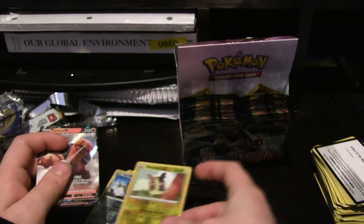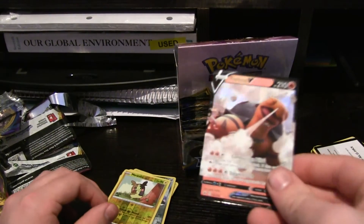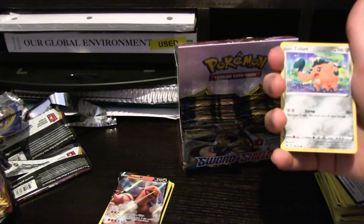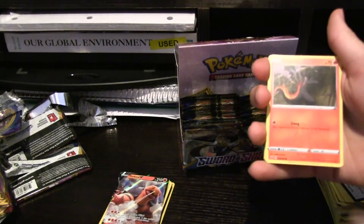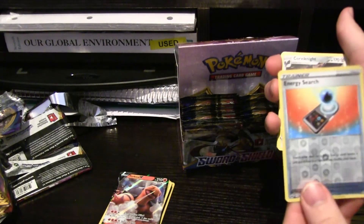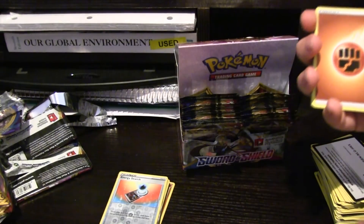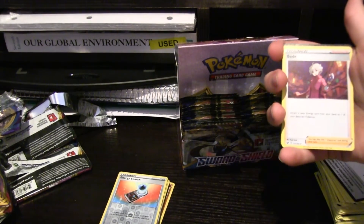Torquil Full Art — kind of a weird choice, but whatever. Yamper, Krabby, Cufant, slightly different Baltoy. Salandit, Hollow Energy Search. Corviknight — so that's the entire Rookidee line. Did we get the Rookidee too? Yeah, we got the Hollow Rookidee, we got the Hollow Corvusquire, and we pulled the Corviknight right there.